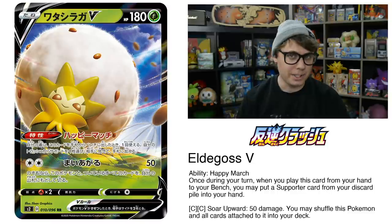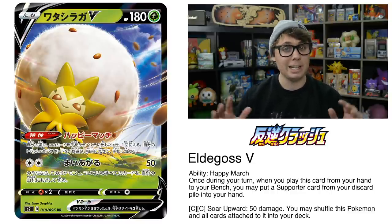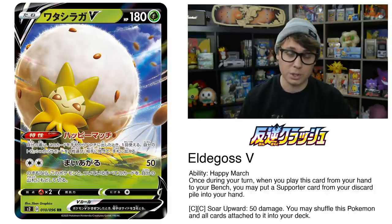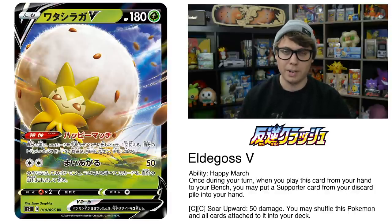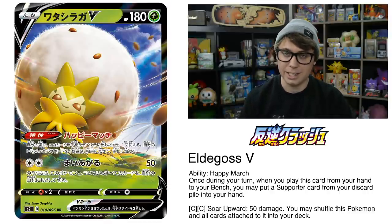Eldegoss V easily fits into any deck running the Quick Ball engine and is Quick Ball searchable, meaning you can turn your Quick Ball into a Supporter card so long as you have one in the discard pile. I expect Eldegoss V to see a lot of play and increase the consistency of a lot of decks.